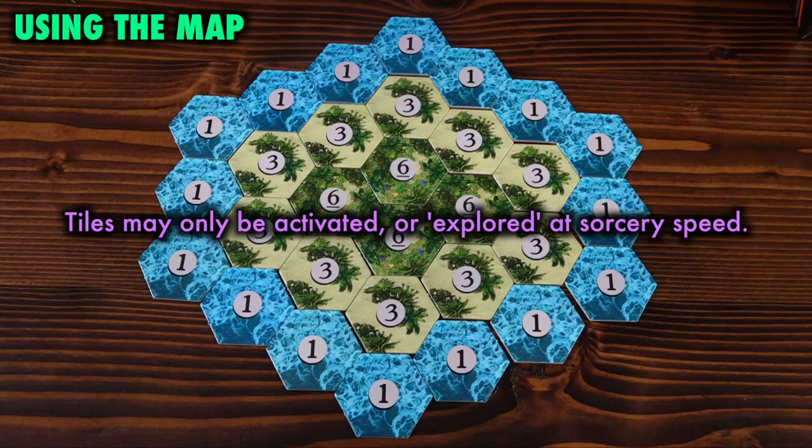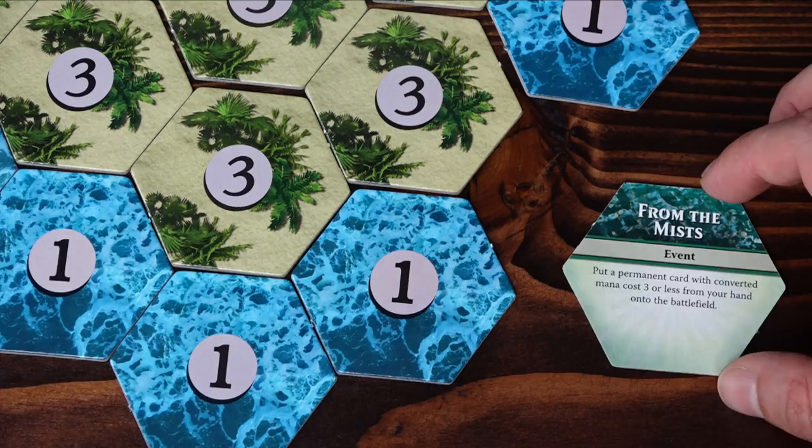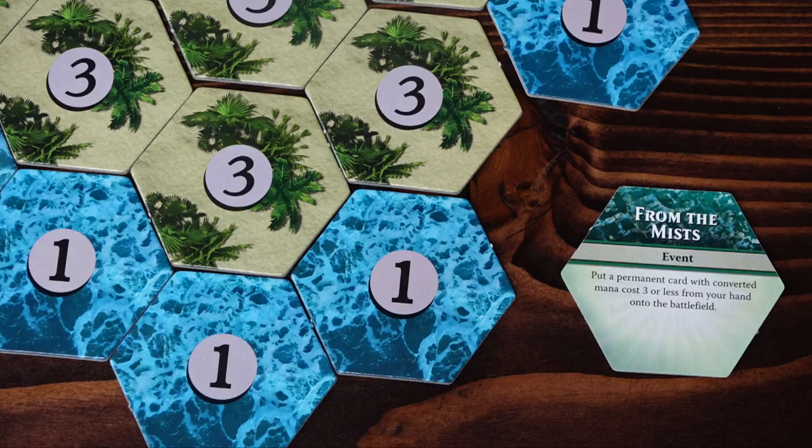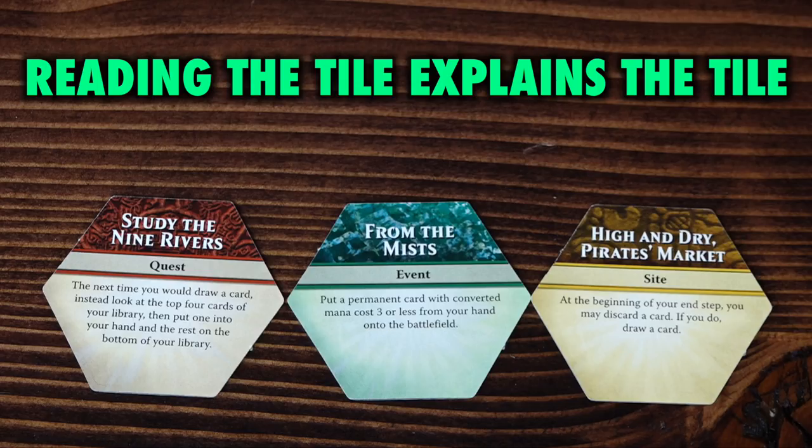Map tiles bring the game to different locations across Ixalan. You can discover one tile on each of your turns, but only at a time when you could cast a sorcery. Discovering a tile reveals its bonus — some tiles are one-turn effects while others last for the entire game. A map tile can't be discovered if it's connected to another map tile with a lower cost. To discover a tile, pay its cost, turn the tile face up, and do what it says. There are no particularly complicated effects — in fact, most of it is rather simplistic.